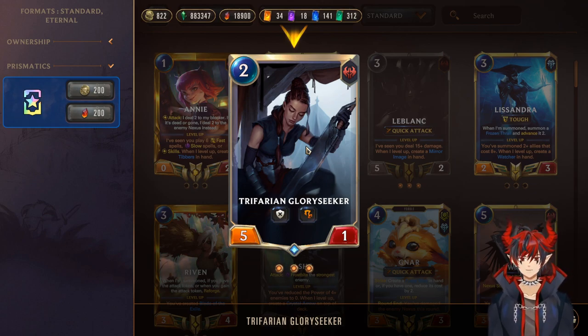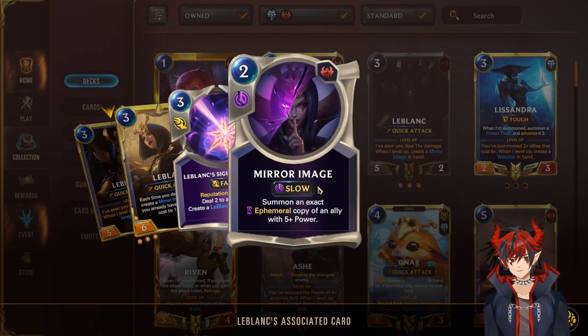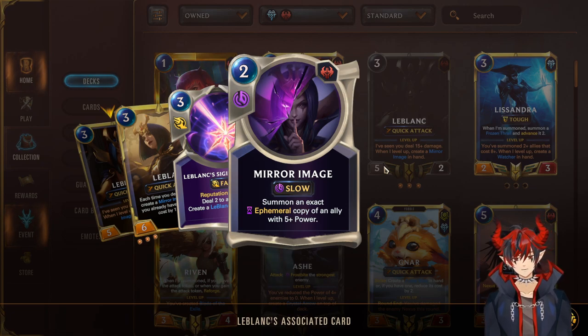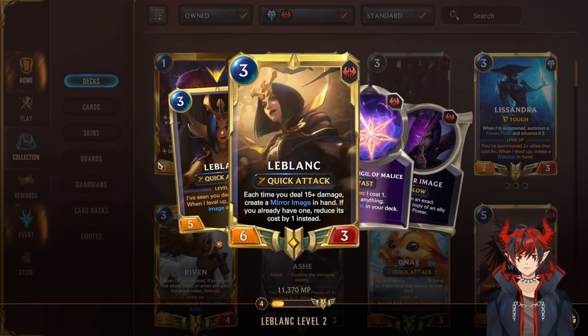A fun side note: we want our units to be at 5 attack or higher, that way we have Reckoning targets, Bloody Business targets, Reputation procs, and all kinds of other good stuff. Next we have our first champion, LeBlanc — speaking of 5 attack units, she's a 3-mana 5/2 with Quick Attack. Her level up says she's seen you deal 15 damage, and when she levels up, create a Mirror Image. Mirror Image is really cool because you get an ephemeral copy of a 5+ power ally. This can be Ash for multiple Ash attacks, anything with an on-summon effect like Trifarian Assessor or Hearthguard, or another copy of LeBlanc to pressure. You can also get a chump blocker if you need it on defense turns — just a really good card used both aggressively and defensively. Each time she sees you deal 15 damage, you'll get another Mirror Image or a discount.